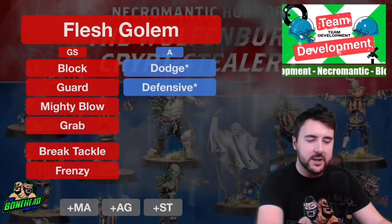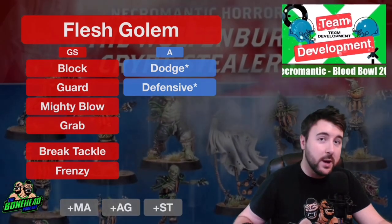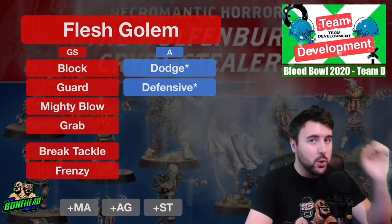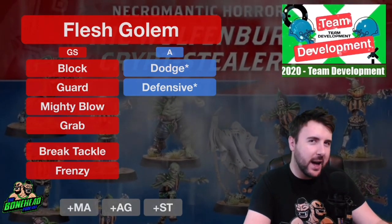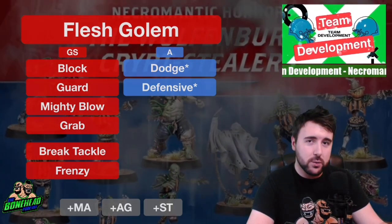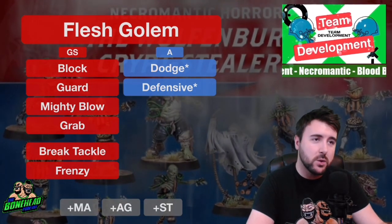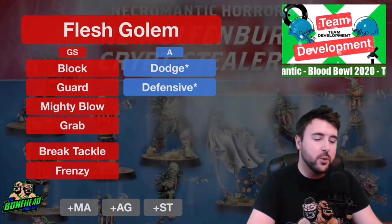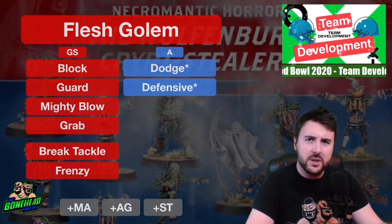The Necro team had a tiny bit of a redesign — they lost their wights, which were the same as the Undead team, and they've been replaced with wraiths instead, who are ghosts with no hands. So they have lost some ball handling ability. Now the only 3+ players are the two werewolves and the ghouls on the team; everybody else is agility 4+ or has no hands at all, and the zombies can't throw anymore. It's a really interesting team — high-priced positionals. The ghouls and the werewolves are both really good on offence and defence, you've got some golems who are beef, and now you've got the wraiths who are probably going to be some of the best supportive players out there due to the way their skills run.